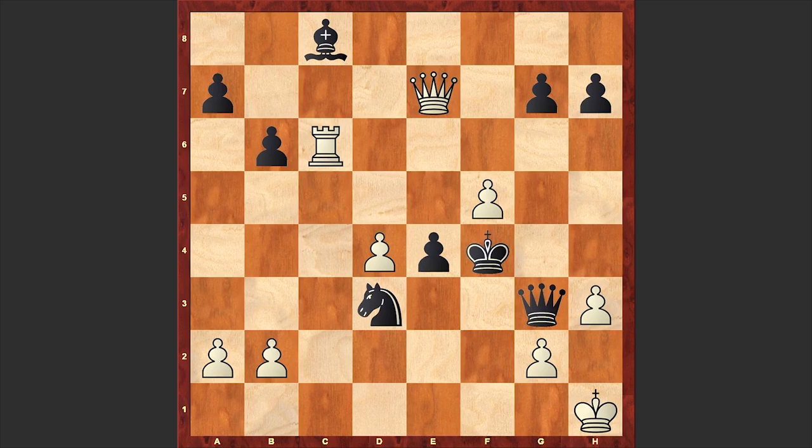Now let's see how Black announced a forced mate. Check. Kh1. Qe1 check. And finally at this point White resigned. If Kh2 then another check, and then Qh1 checkmate. That's why after Qe1 check, resignation followed.